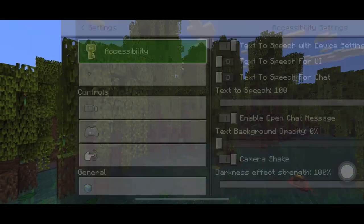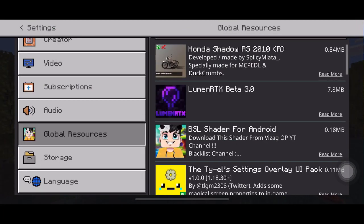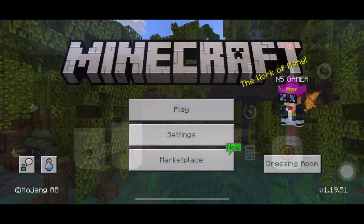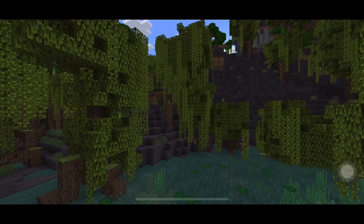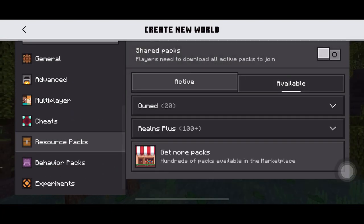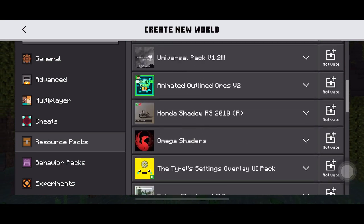First of all, go to Global Resources, then go to My Packs. You will activate the Colourful Shader BE 1.17. Note that it will also work in version 1.19 — I am using my version. Go down and activate the resource pack.